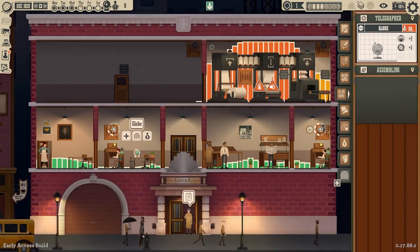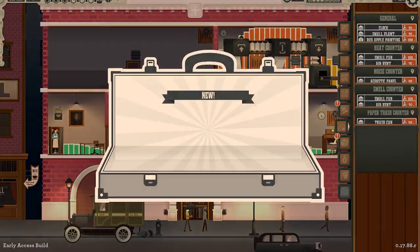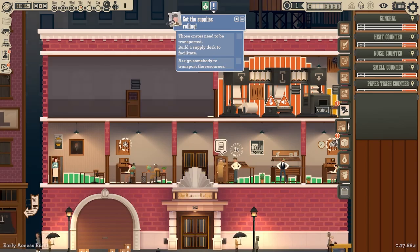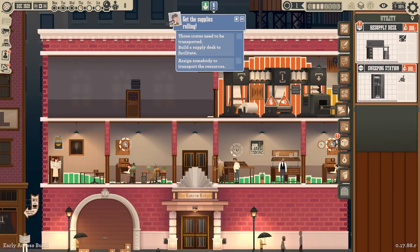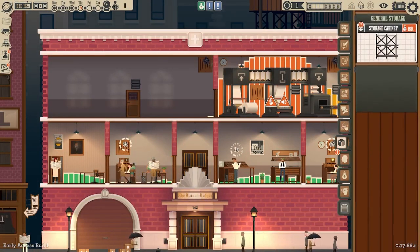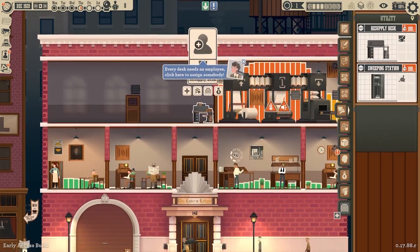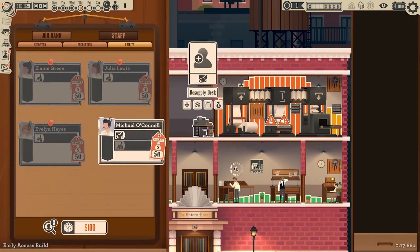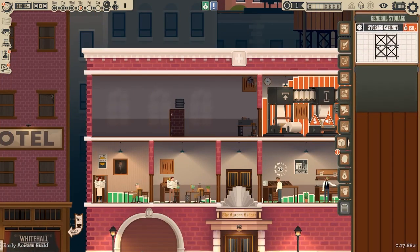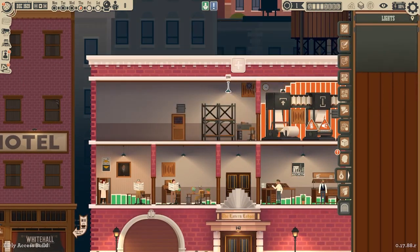Looks like we could put a supply desk and some storage. So I guess we're building that next. These crates need to be transported — build a supply desk to facilitate, and a water cooler. We're just unlocking everything here. Let's do the resupply desk. We're going to plop that there. Looks like we need to hire someone. Michael Conley, you're going to be our resupply guy. And then let's get you the storage cabinet there so you can store that. It's kind of dark out here — let's plop a light down, get you some light.